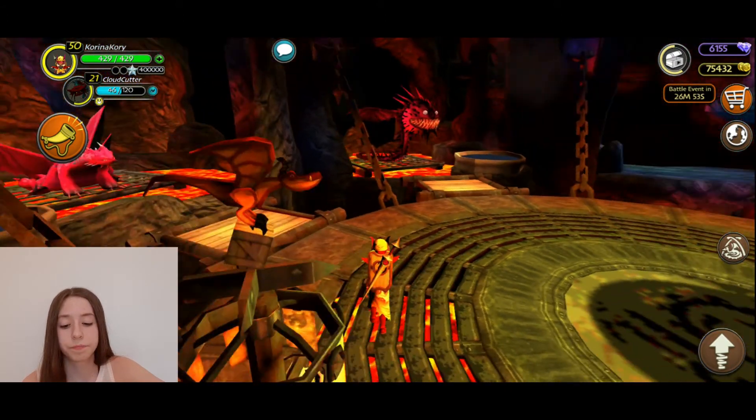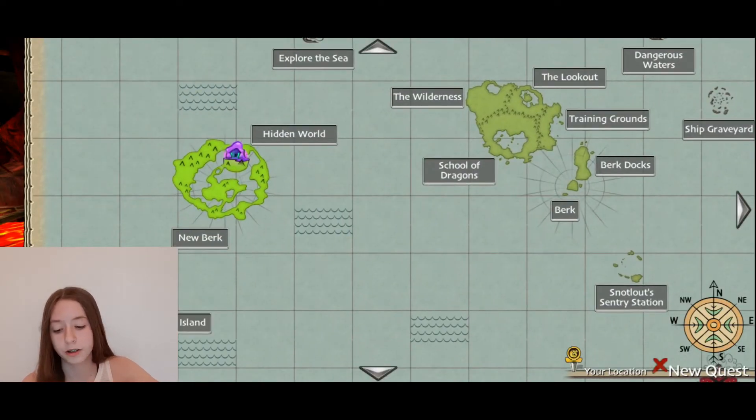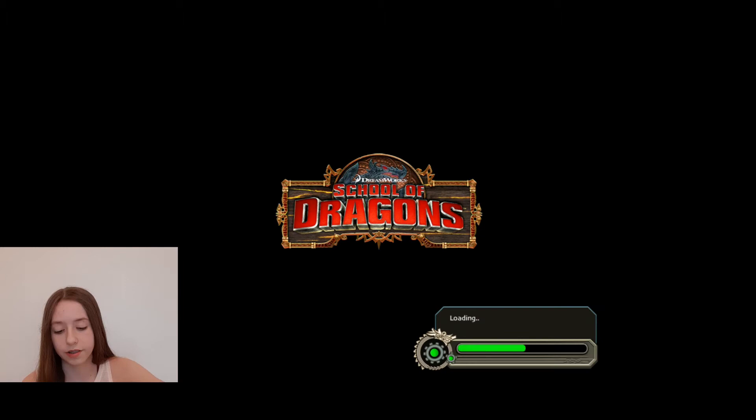That is another way. Let's go to Titan Island — if you didn't know what that is, it is here. It is an island that you can come to in order to age up your dragon. But you can do it pretty much anywhere if you have a ticket, or if you just want to buy it, which is the reasonable way.